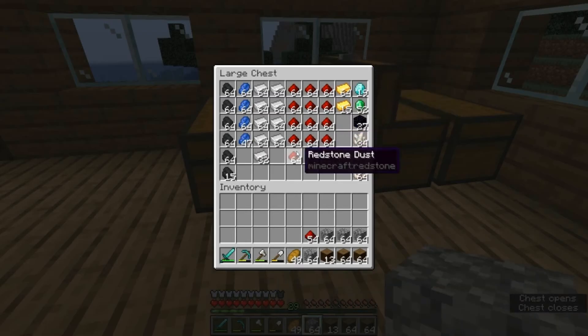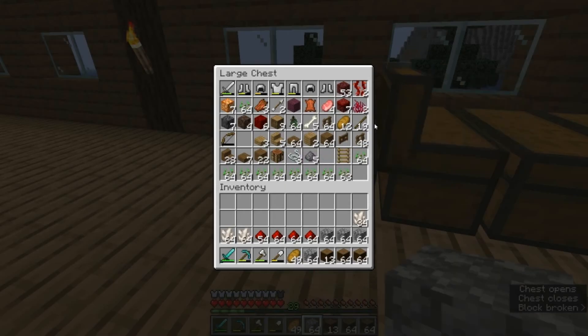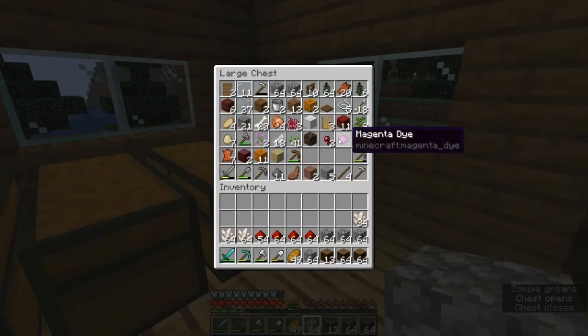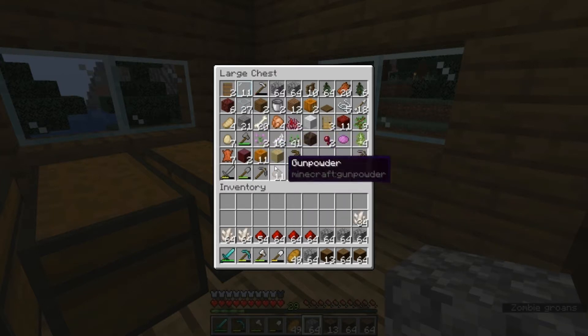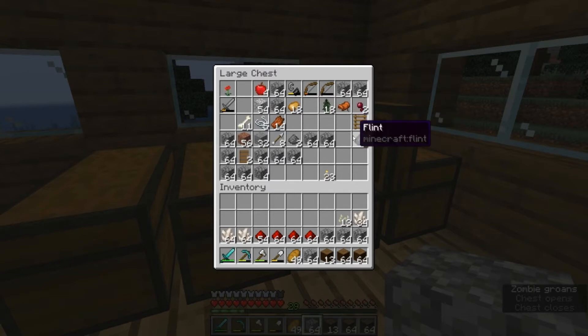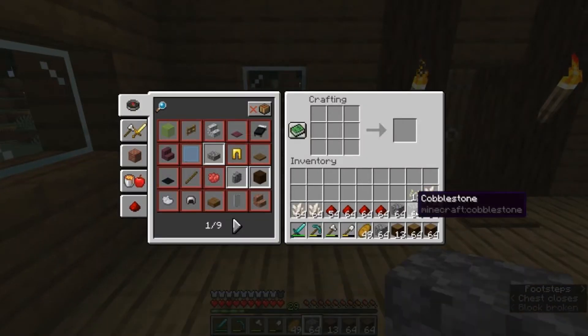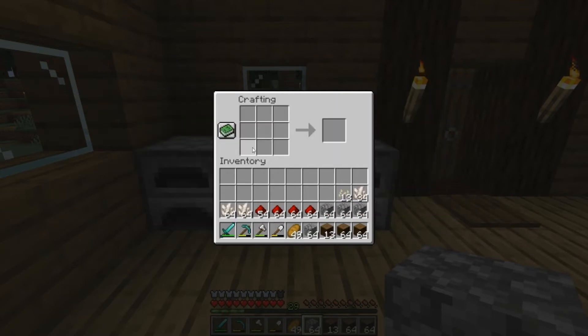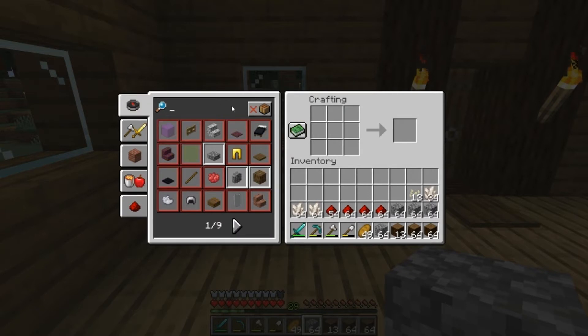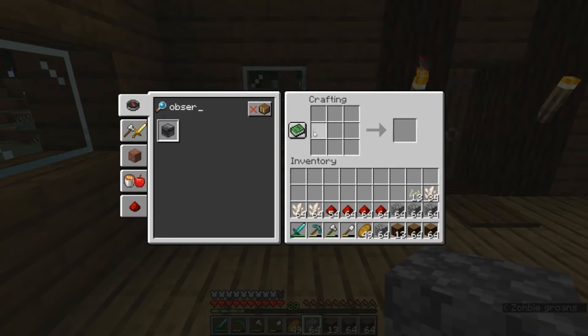We're going to grab a whole bunch of cobble, a bunch of wood, some quartz as well, we're going to need some redstone and of course we're going to need to find ourselves some pumpkin seeds. I know we have some pumpkins there. So let's build some of the items that we need. The first thing we need is an observer.